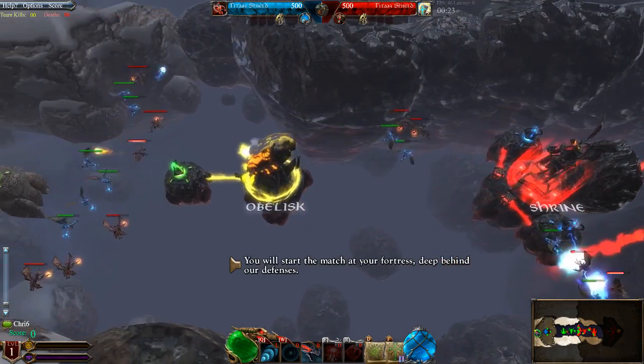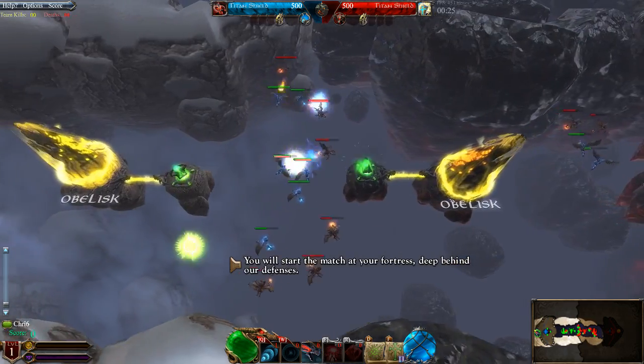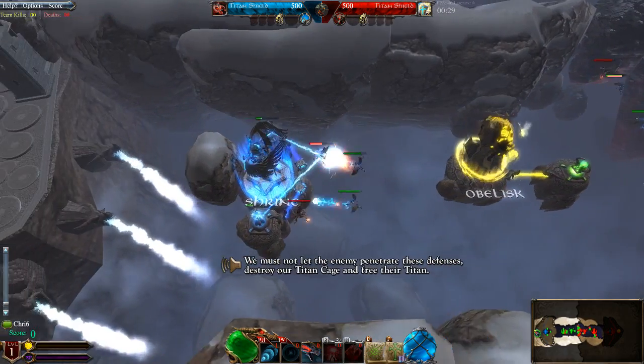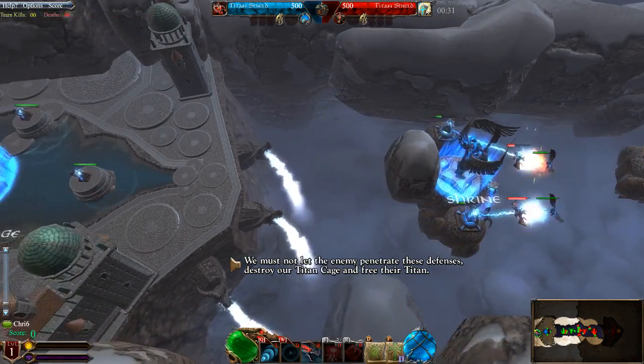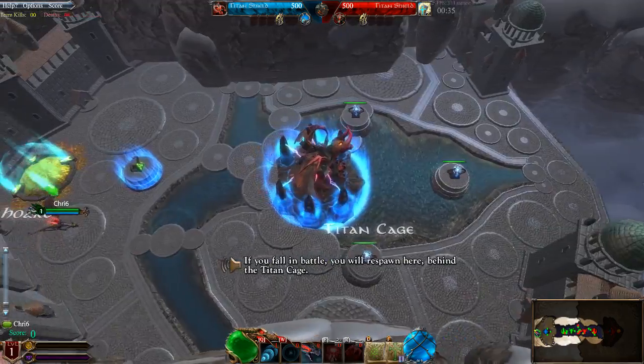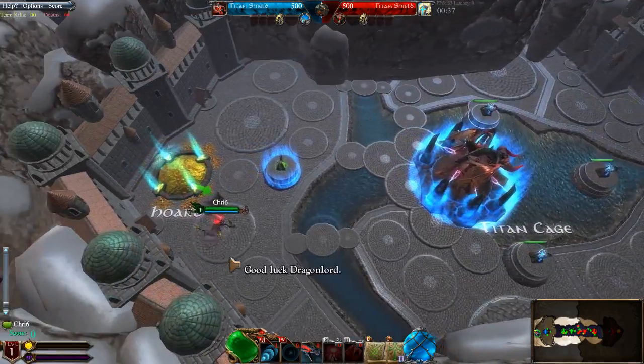You affect the match at your fortress, deep behind our defenses. We must not let the enemy penetrate these defenses, destroy our Titan Cage, and free their Titan. If you fall in battle, you will respawn here, behind the Titan Cage.